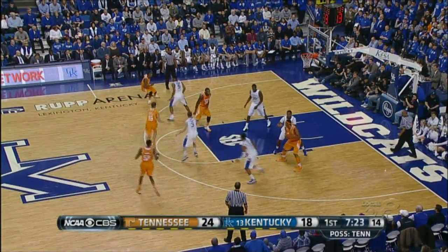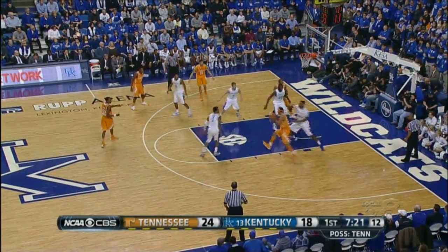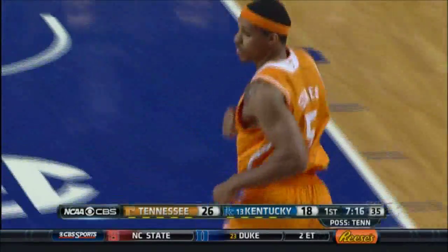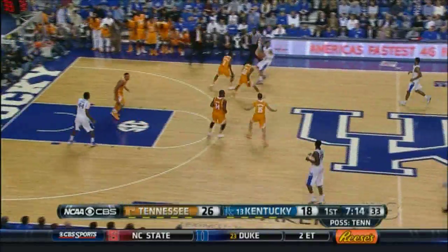Down low, Stokes. Stokes turns, faces Johnson. Fakes, spins, puts it up. A floater for McRae — that is good. What a move by Stokes. Heck of a move by Jarnell. He just took Dakari Johnson on that play.